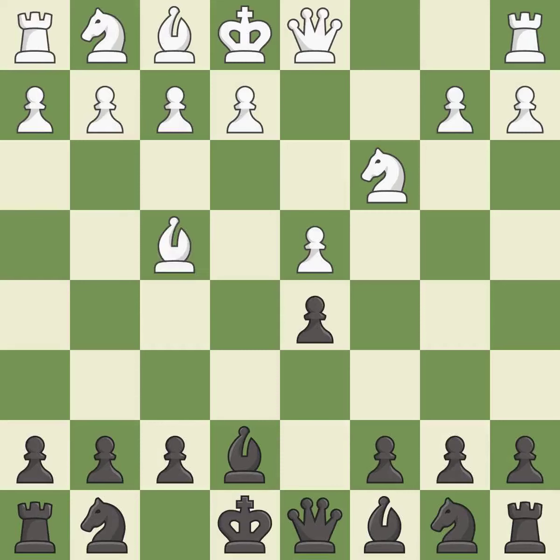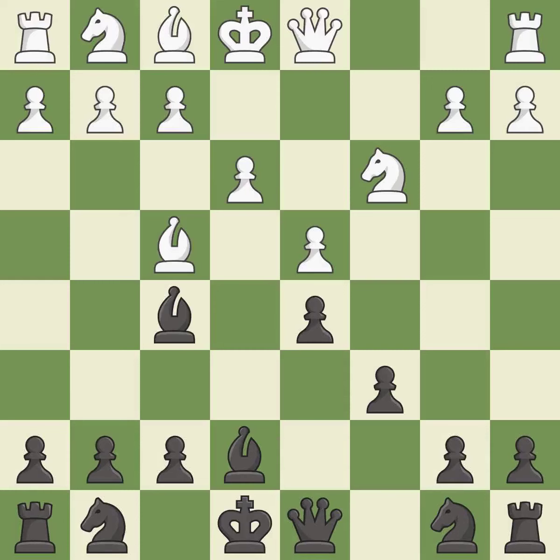Bf4 develops the bishop to an active diagonal where it attacks the c7 pawn and controls the center. c6 supports the d5 pawn and allows the queen to develop on the queenside. e3 supports the d4 pawn and allows the light squared bishop to develop. Bf5 develops the bishop toward the center and controls the e4 square.